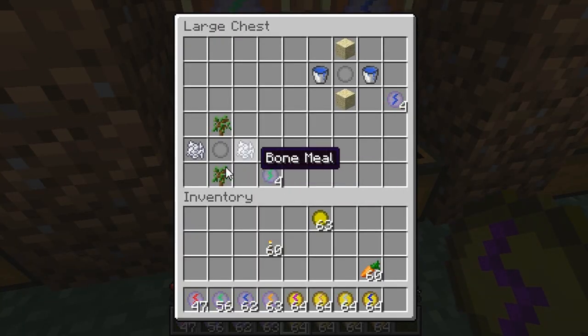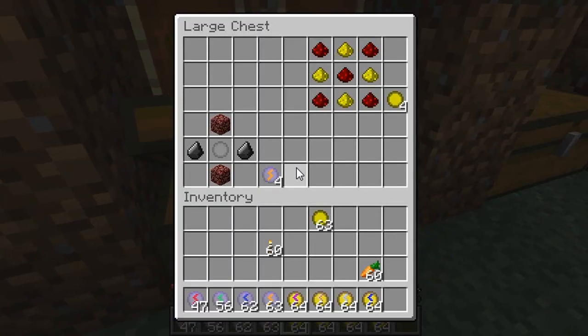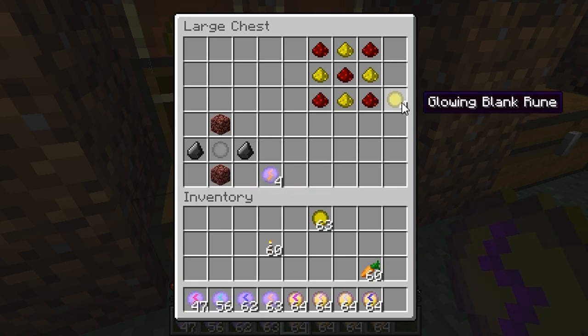It's not that hard to make. To make the Growth Rune you need two saplings at the top and bottom, a Blank Rune in the middle, and bone meal on left and right. For the Water Rune you need water buckets on the left and right, sand top and bottom, and a Blank Rune. For the Fire Rune you need flint on the left and right, netherrack on the top and bottom, and a Blank Rune in the middle.